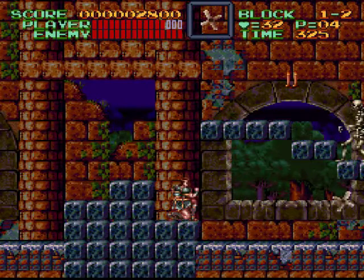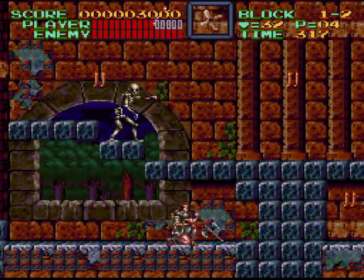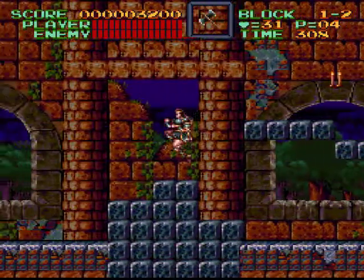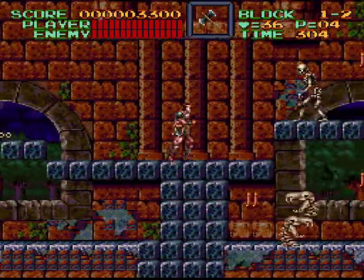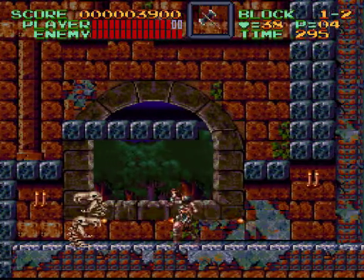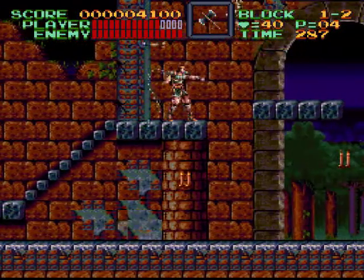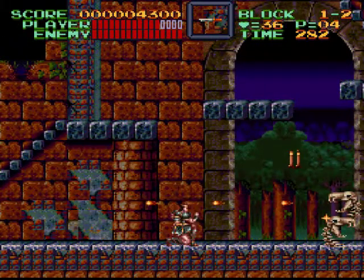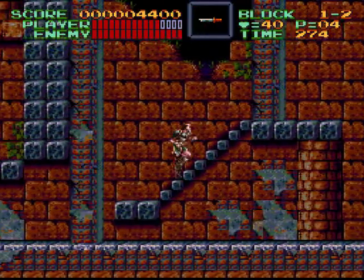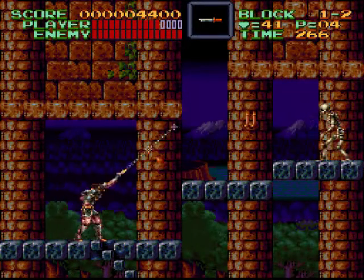This is probably one of the more famous sub-weapons. You throw it and it comes back — it's a boomerang cross. Now one point I've heard brought up in a few different places is that sub-weapons aren't as useful in this game as they are in the older games, because your whip is a lot more powerful. And I'd say that's true for the most part, but they can still be really useful in the right situation.